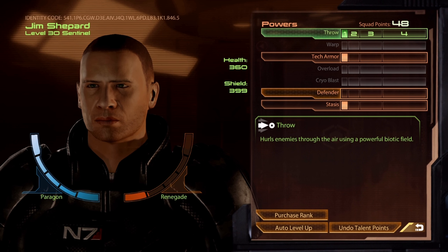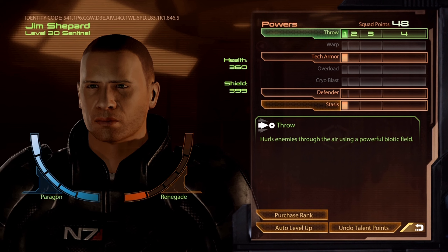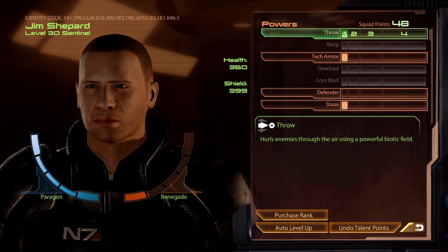The three classes that I like that strategy the least on are probably Adept, Engineer, and Infiltrator, actually. But for this class, the Sentinel, it works really well. Let's take a look at some of the powers.